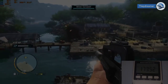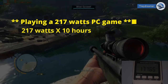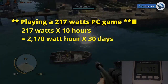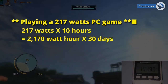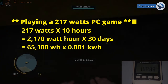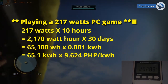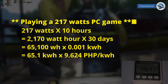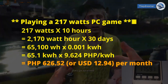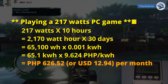Considering that the game you play constantly consumed 217 watts, let's assume you play around 10 hours a day. Multiplying those two numbers gives a total of 2,170 watt-hours a day. Multiply that by 30, and we get 65,100 watt-hours per month. Converting to kilowatt-hours by multiplying by 0.001, then multiplying by 9.624 pesos, gives a total of 626.52 pesos per month, which is equivalent to 12.94 USD.